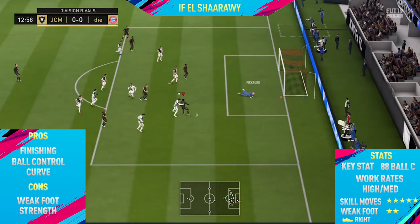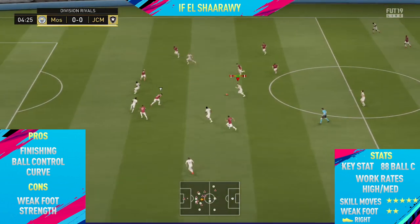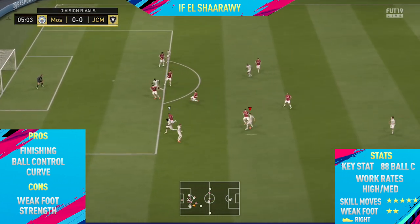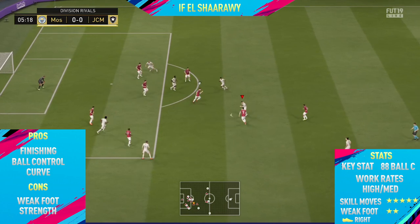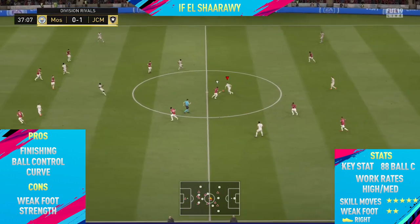The only cons I could find on this card — the first one was his weak foot. Al-Shirari has a two-star weak foot, which is pretty dreadful to be honest. He doesn't really use that left foot at all. I think he maybe took one shot on his left foot and it just went really far wide. So definitely try and get the ball onto that right foot as much as possible and take the finesse shots.